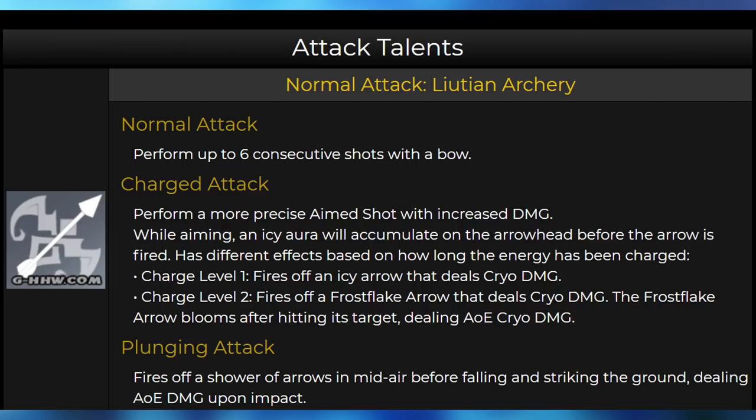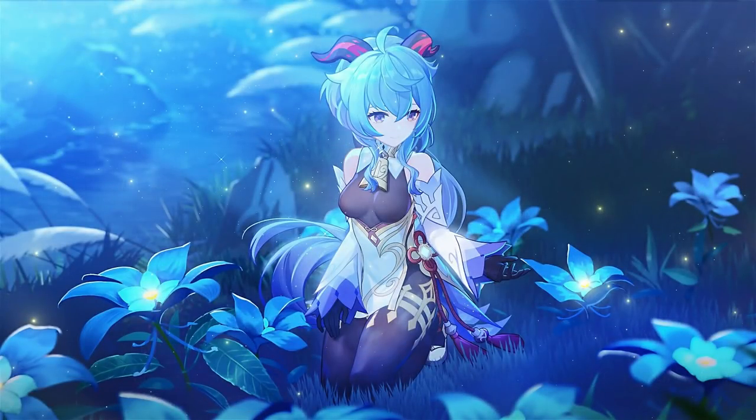Keep in mind that shielded enemies can be really tricky to fight against, and the only way to hit past a Mitachurl shield is to hit it while it's trying to attack you. One thing to note, especially if you plan to use a melt team, is that Pyro and Cryo can actually melt twice. If we hit 500 likes on this video, I will do my best to explain the elemental reaction system, since it's complicated but will really help you understand how to deal more damage and take advantage of elemental reactions.